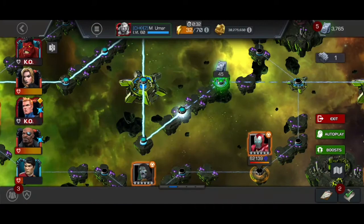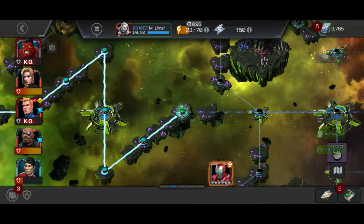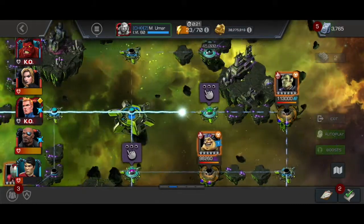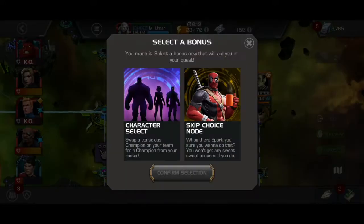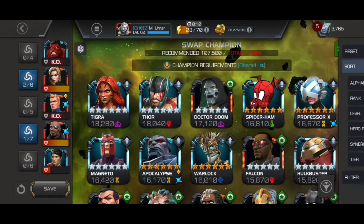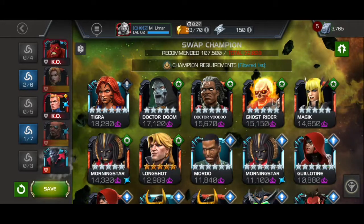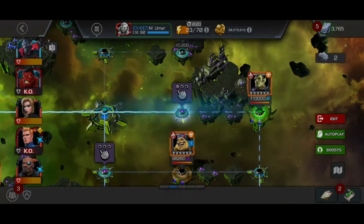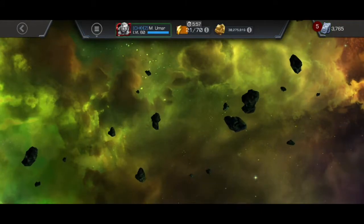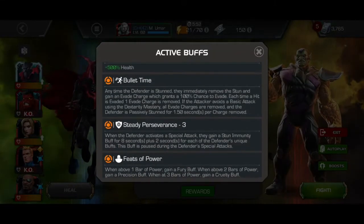For the final boss I will be taking on Super-Skull, and I will be swapping in my Symbiote Supreme. Symbiote Supreme is an amazing option for this fight and Super-Skull in general, because Super-Skull has lots of buffs which Symbiote Supreme can exploit to gain lots of power and throw lots of special attacks.